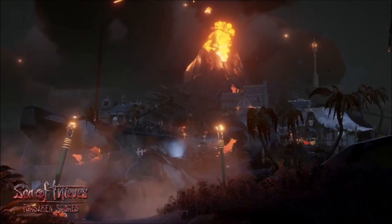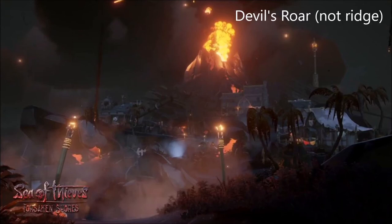There will also be a new outpost in the Devil's Roar called Morrow's Peak, which will be the 7th outpost in the game. It has a volcanic theme and will act as the primary outpost for the Devil's Roar.